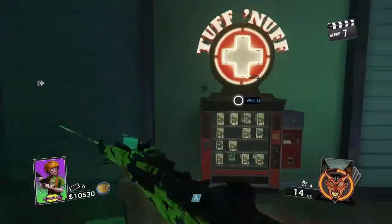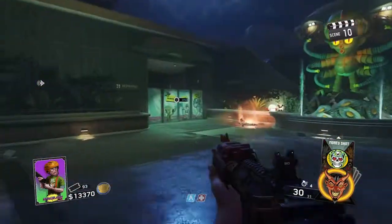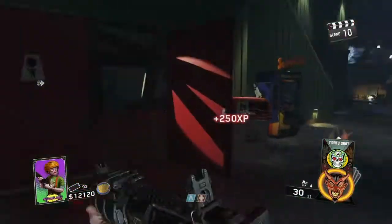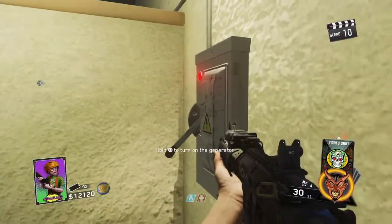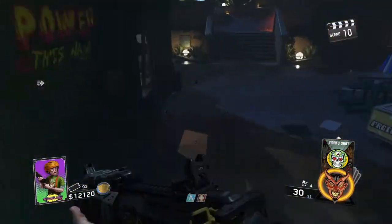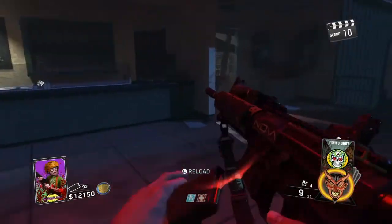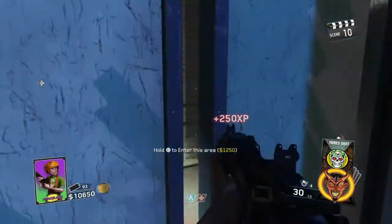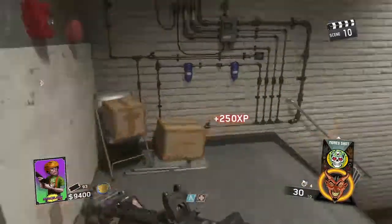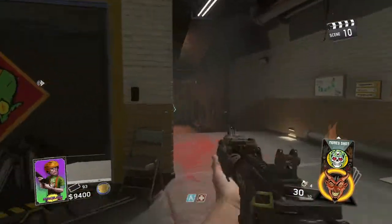Anyway, what you're gonna want to do is go into here and then you're gonna end up here. Open up this door, go up here, and turn the power on. And that's that one.